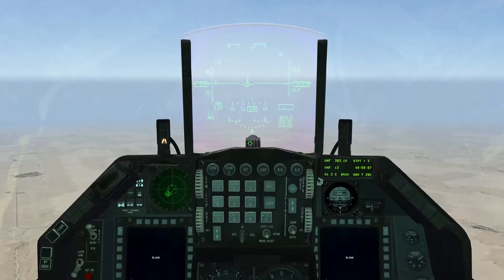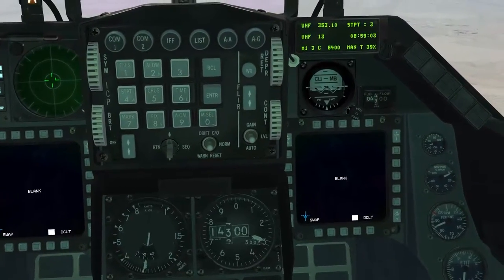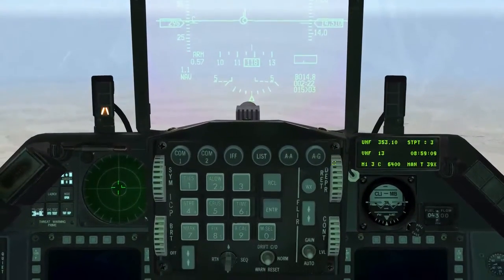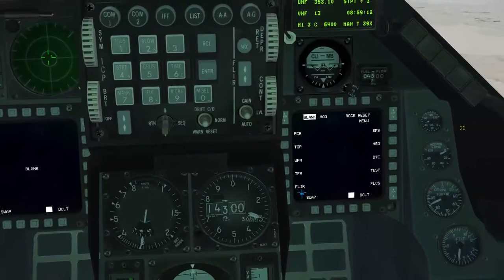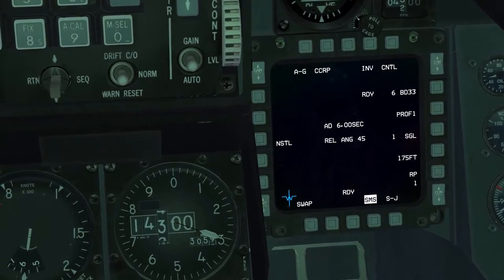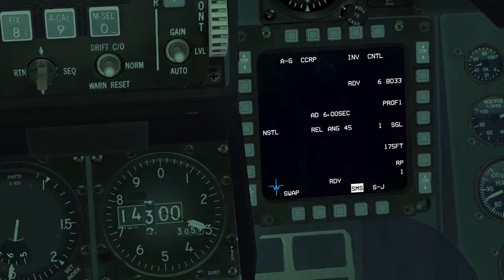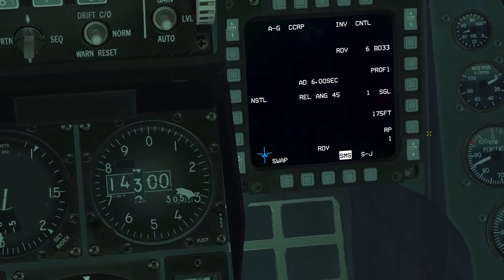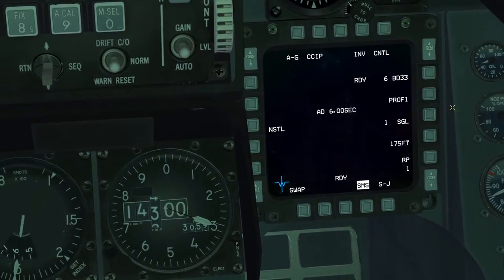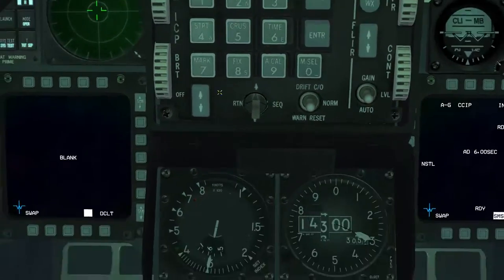Galera, tudo bem! Vamos fazer um vídeo simplesinho aqui só para mostrar um negocinho que eu achei aqui no Falcon BMS 4.33 no modo AG. Quando você seleciona o armamento, temos a BDU-33 — essa é uma bomba de simulação que quando cai no alvo ela solta uma fumaça. Vamos usar no sistema CCIP, com um lançamento para cada bomba, sem mexer na configuração nem na quantidade. Só para fazer um teste visual, bora lá!